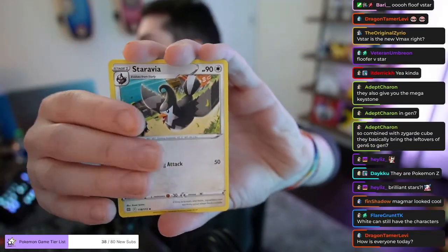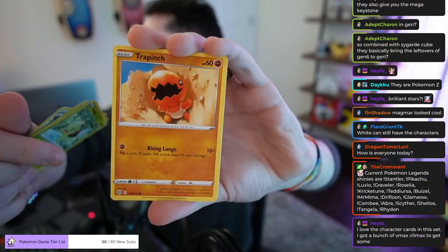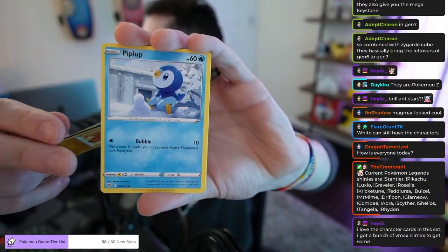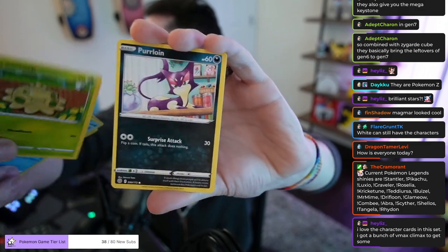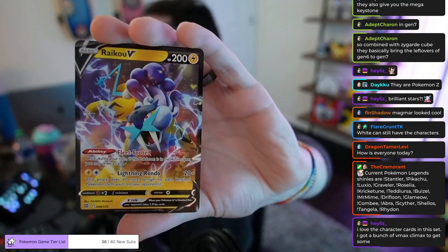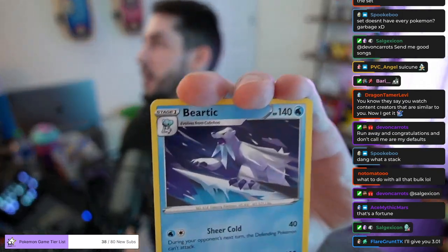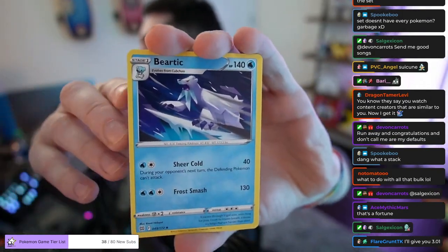All right, we got Staravia, Floatzel, Hunting Gloves, Turtwig. They love gloves for whatever reason — they keep printing glove cards. Piplup, Shroomish, Furloin, Reverse Holo Collapse Stadium, and a Raikou V. Hey. You know it's the year of the cat, right? Hmm. What's the dog doing? No, it's not. Is it the year of the tiger? There's like an Alt-Art Houndour, I think, in this set — that would be really cool to pull.